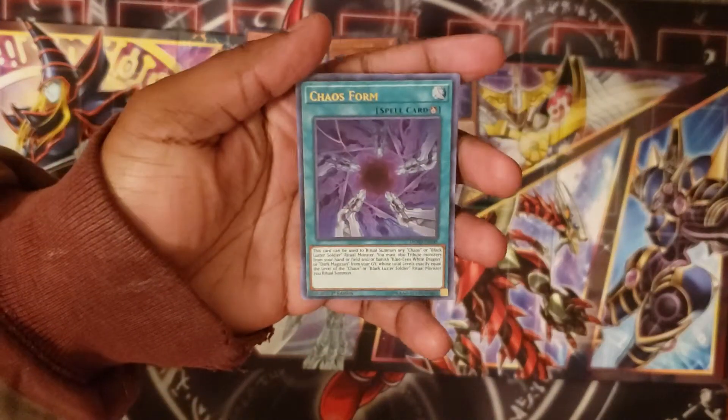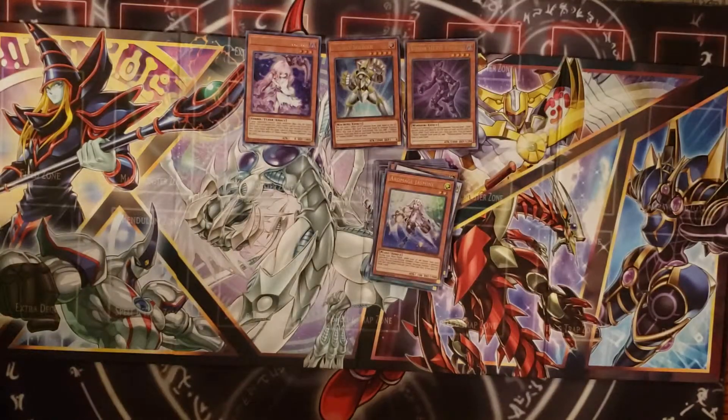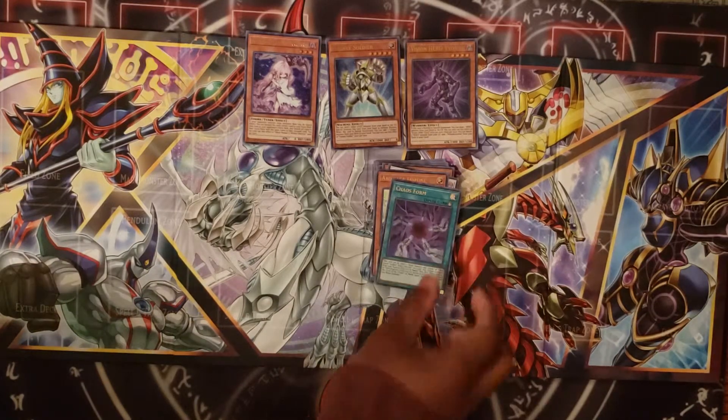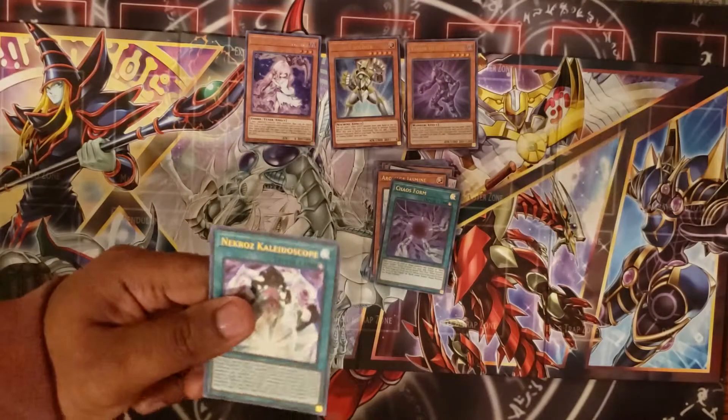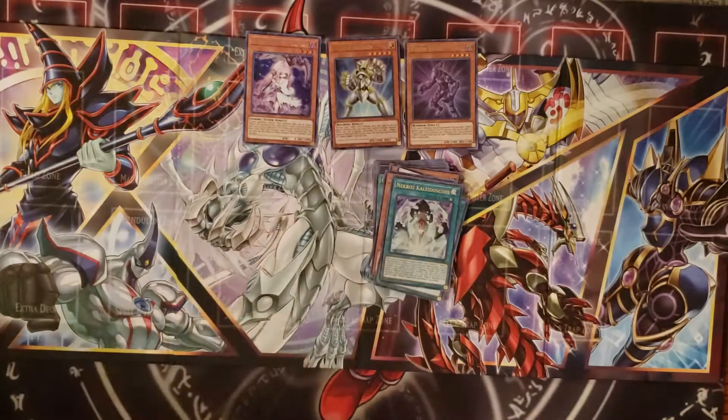Chaos Form — the new hyped ritual card. And Necroz Kaleidoscope. One of us could build Necroz — that would be a good idea.